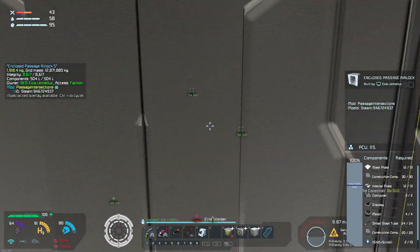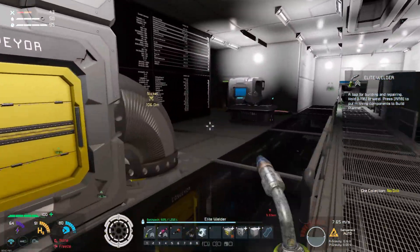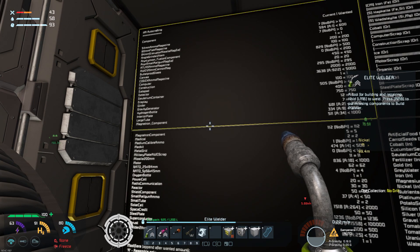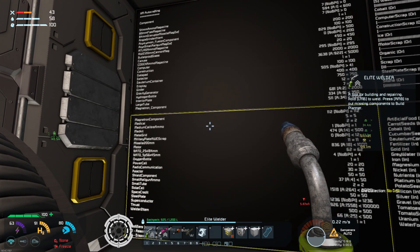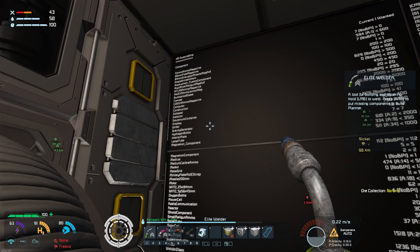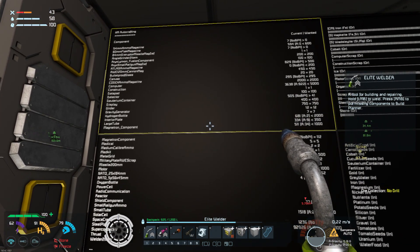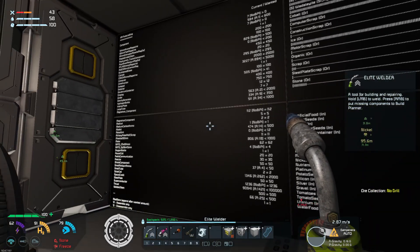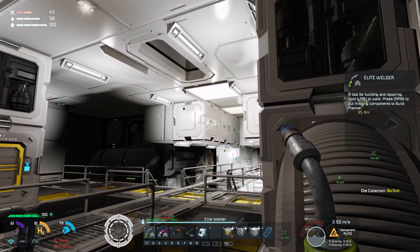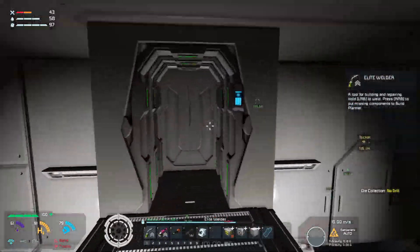I'll go check. We've got at least 100 — I think we've got close to 200 fusion coils, which will be enough to get the Siroccos online. I don't see fusion coils on this crafting list. They might be built differently, but they are in the cargo. Excellent. Well, at least we can get that first Sirocco online.